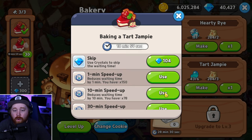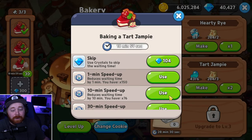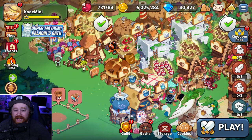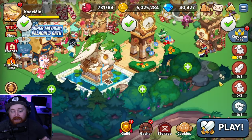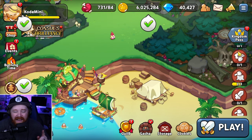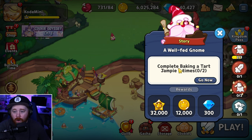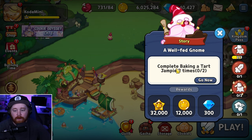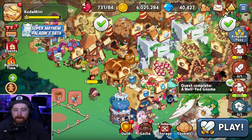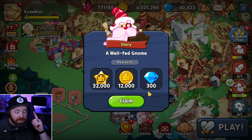You only need two to complete the individual quest, but we're going to pop them off and use speed-ups to save time in the video. We'll click on the bakery, claim all three of them, and watch the quest complete. As you can see, we need to collect two — we'll click the 'Go Now' button, collect the three we already made, and that completes the very first step.